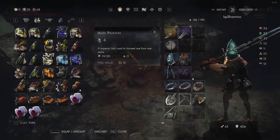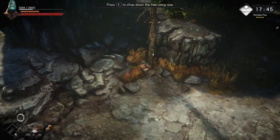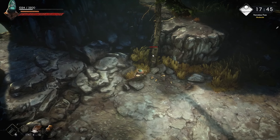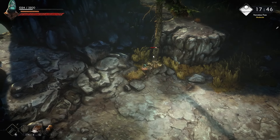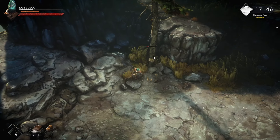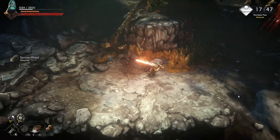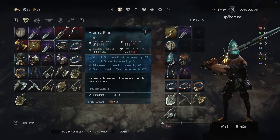Now a little bit further we'll get a tree, and I've equipped the copper woodcutter axe. Let's count: one, two, three, four, five, six. So that's three hits with the iron pickaxe on iron ore, and six hits with the copper axe on a tree.